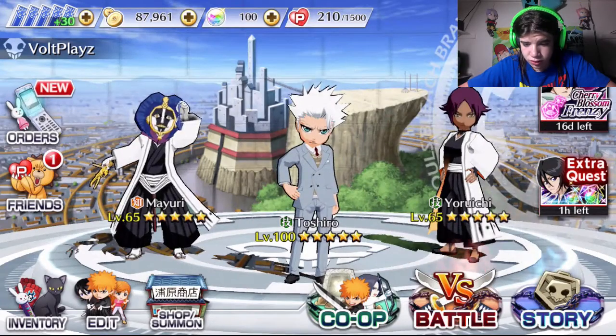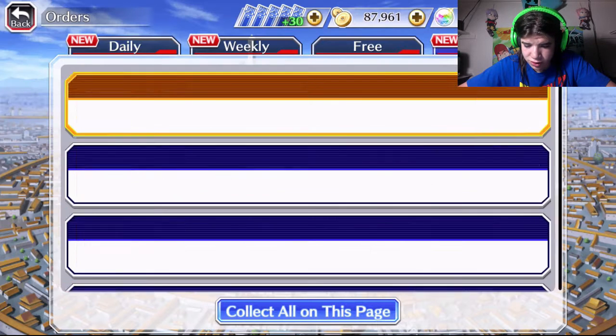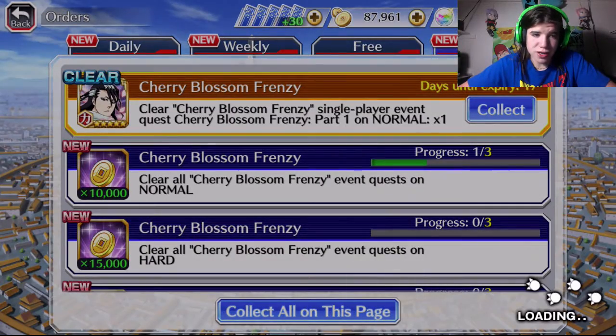Let's go see. Oh, the event thing. Let's grab these two. Saving up for summoning because I want that Ishin Kurosaki, which is Ichigo's dad — it's a new summon. It's already out with a double chance to get a 5-star. So is this all we have to do to get Byakuya? I think it is. Wow, they gave out a free 5-star for doing that. So easy!